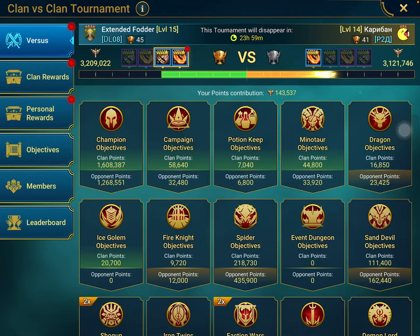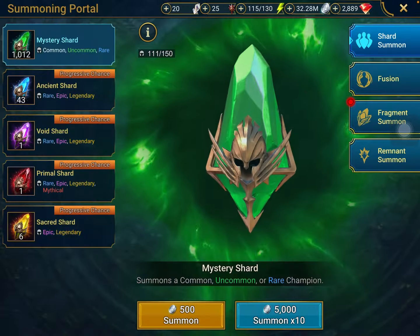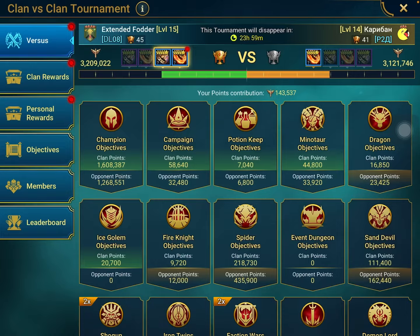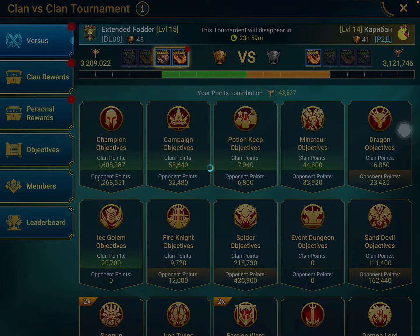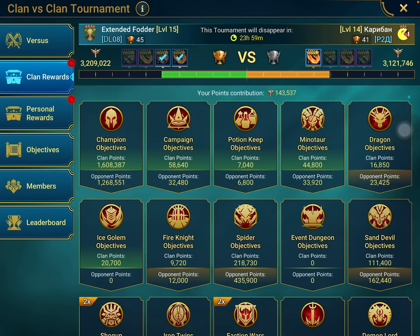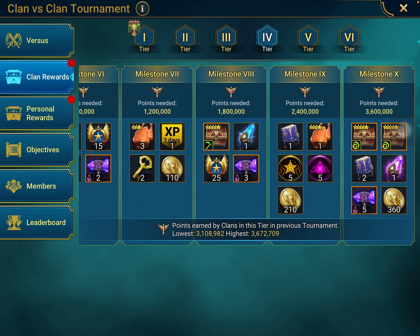We do win the clan v clan right here — sorry for the sidetracks. As a free-to-play, I'm able to hit near the 150k mark really easily. I didn't even pull any of my champions — I still have two legendaries and two epics. I could have easily helped the clan out even more if we needed it. The clan did do really well, and I think next round we should be boosted to tier 3 already. Seeing that the lowest is 3.1 and we've gone way over 3.2, we could be tier 4 for the next CVC, which would be really nice. There are a lot of extra rewards I could use.